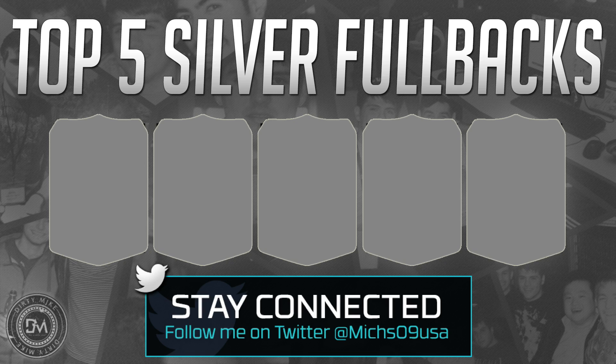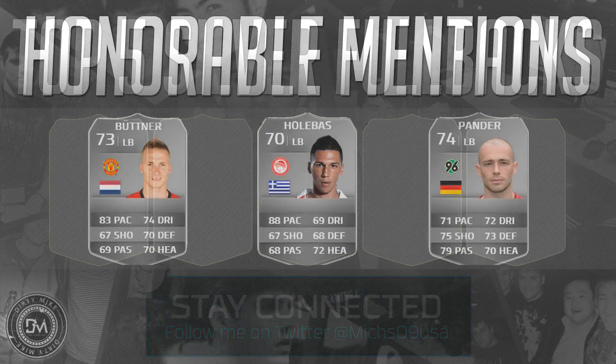Before we get into all the details, check out UT Coins — links will be in the description. Make sure to use the code MIKES09 (M-I-C-H-S-0-9) to get an additional five percent off on every single purchase. To kickstart things, we've got the honorable mentions — these fellas just missed the cut.